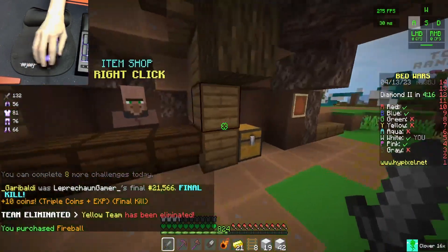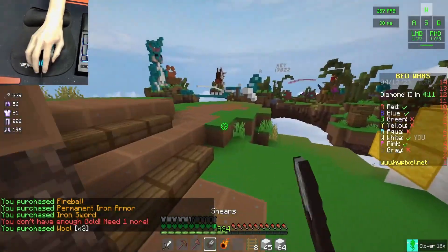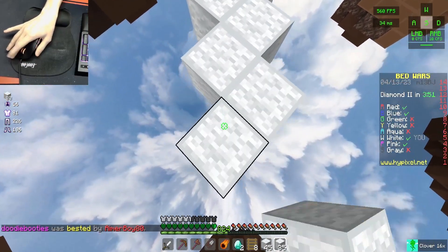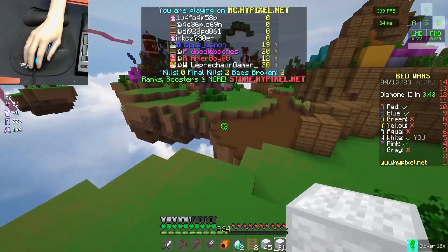I want to rush pink because they sort of have a lot of finals and it seems kind of sweaty. This diamond gen isn't... it's kind of good, actually. The bridge to mid is a little bit weird and silly — there's these random islands in the middle. Alright, let's go for pink.